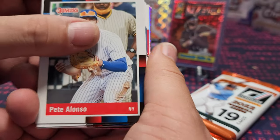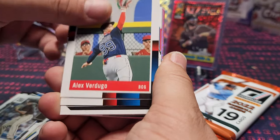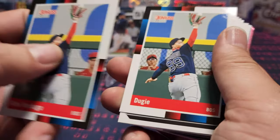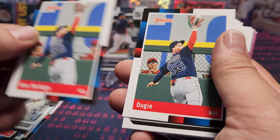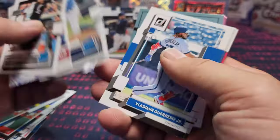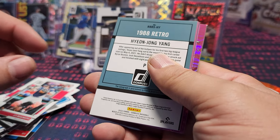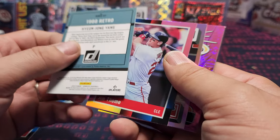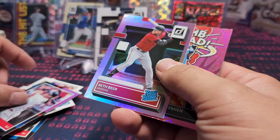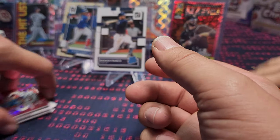Wander Franco. Pete Alonso. My man Logan Gilbert. Alex Rodrigo. Look at the way they did that — they gave us back-to-back cards. Gavin Sheets. Salvador Perez. Josh Lowe. Vladimir Guerrero. Max Fried. Tim Anderson. JT Realmuto. Number 91 Kyung-Jong Yang, number 200 Jim Stone. I got another Bomb Squad — these bomb squads are not as sought after as we might have thought.